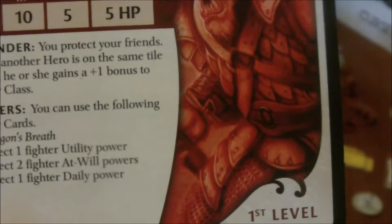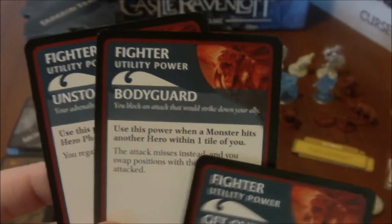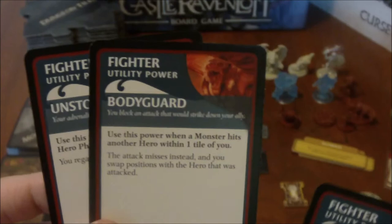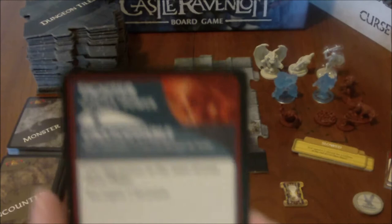For utility powers there are three different ones. Unstoppable allows you to regain two hit points. Bodyguard lets you use it when a monster hits another hero within one tile of you — the attack misses, and you swap positions with the hero that was attacked. Get Over Here lets you choose a monster within two tiles and place your hero adjacent to it, instead of moving. If I were playing solo, I would probably take Unstoppable to let me regain two hit points, in addition to my Dragon's Breath.